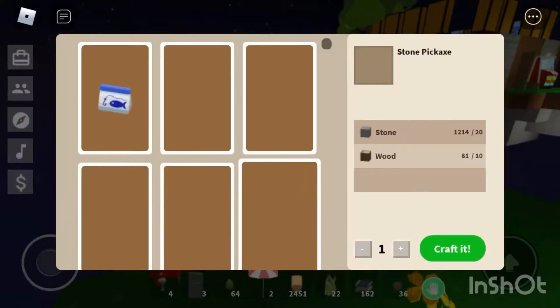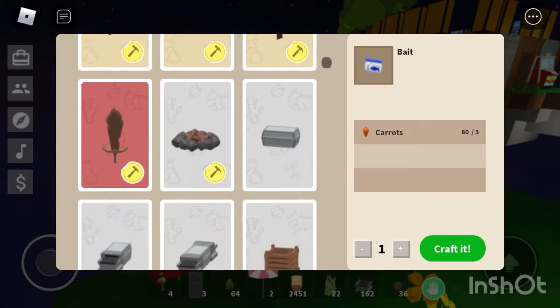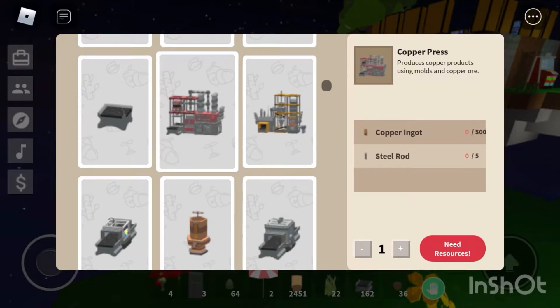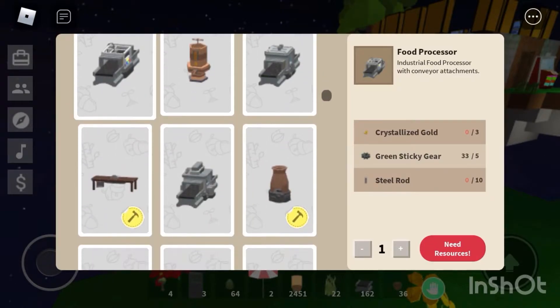There's an icon to see what you can craft — there's a new UI. Here are the new factories: the Copper Press needs copper ingots — that's a lot of copper ingots — and steel rods. The drill needs crystallized iron, blue sticky, and a steel rod. It's pretty obtainable.